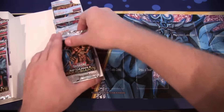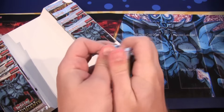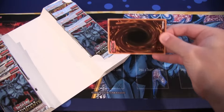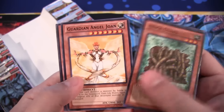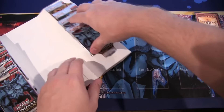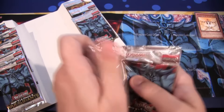I'll put it as our background. Now for the glue — that one wasn't too bad, at least. These packs have so much glue on them. Forbidden Chalice — that's really good. Hedgeguard. And Guardian Joan for our rare. Battle Fader — that's pretty good. I don't know if I should put our rare to the top.